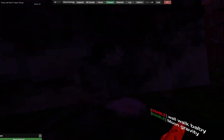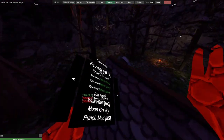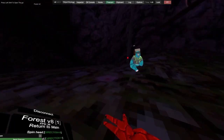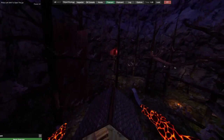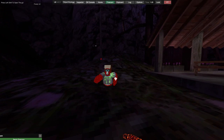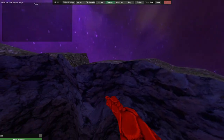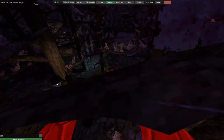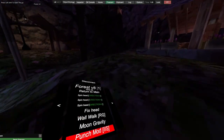We then have moon gravity — so obviously it's just moon. This is moon gravity but a little bit overpowered. Punch mod — oh god. I thought I punched them, but you punched me. I will punch you again. Holy. What I'm doing in the future — I will make a setting that you can customize the punch mod, like the power.